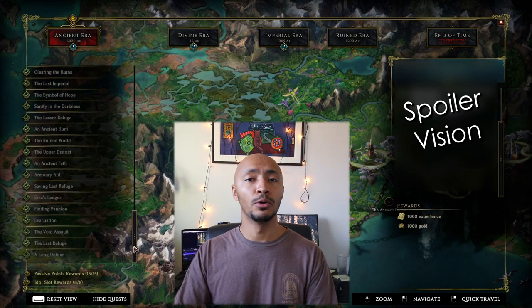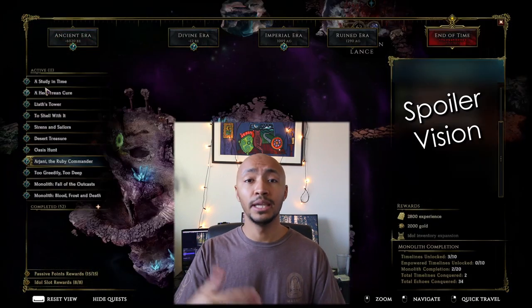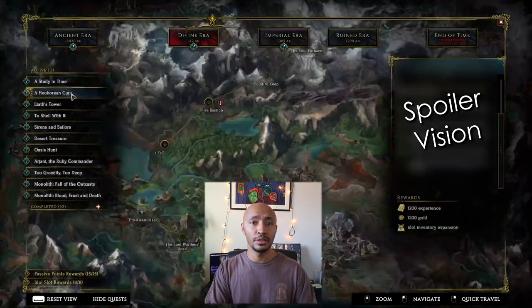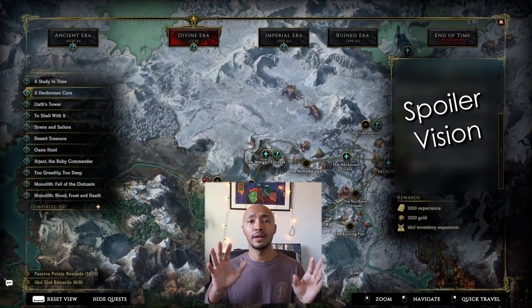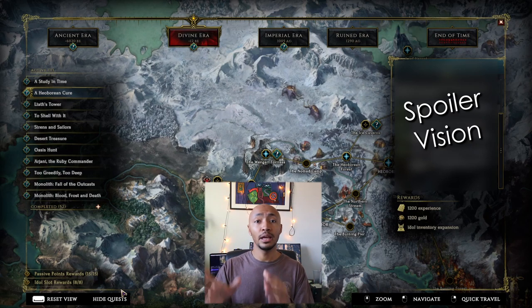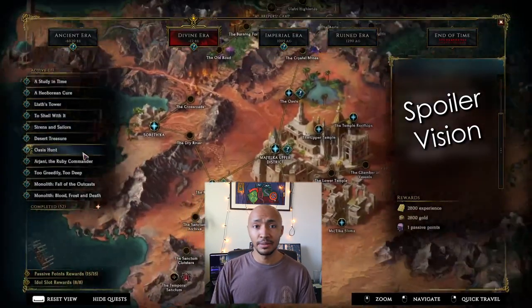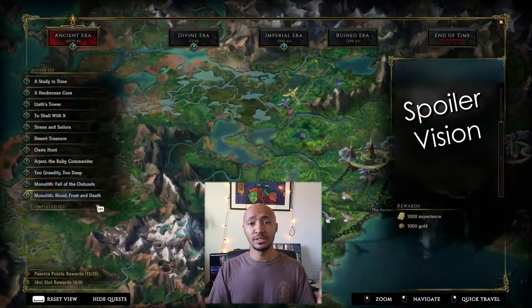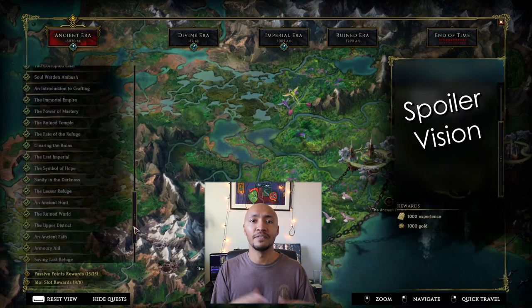For instance, if you've been awarded with 15 skill points from doing side quests so far, and you do another side quest that would typically give you a skill point, it would no longer do so — all it would give you are its other relevant and applicable rewards. Same thing with idle slots: as soon as you complete eight side quests that give you idle inventory slots, you will have the maximum amount, and any other quests that would normally give you idle inventory slots no longer do so. The team at 11th Hour Games has put in so many side quests that even if you essentially skip half of them, you will still end up with the 15 passive points and 8 instances of idle inventory slots.